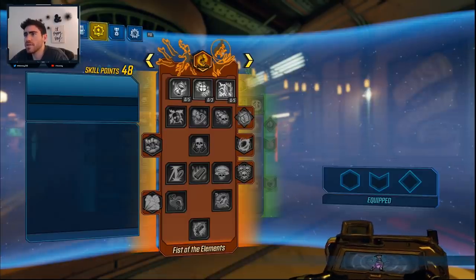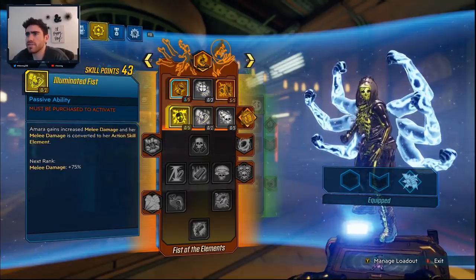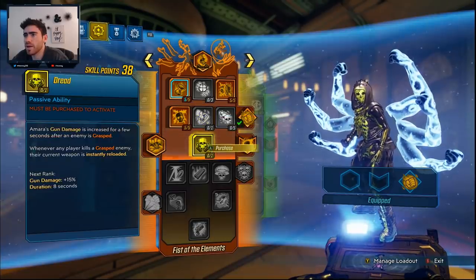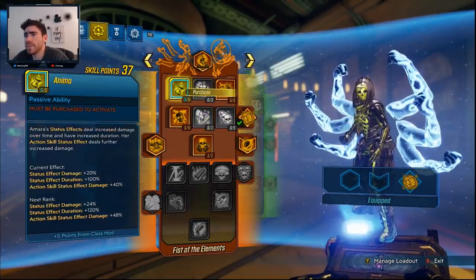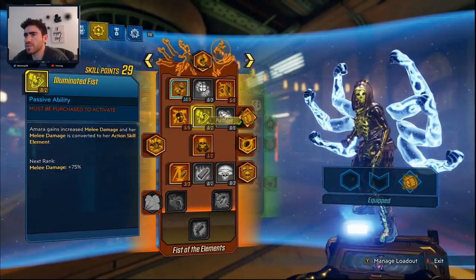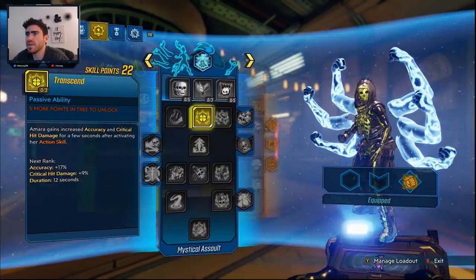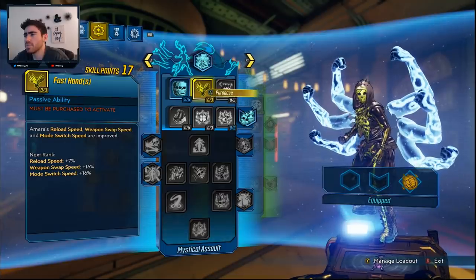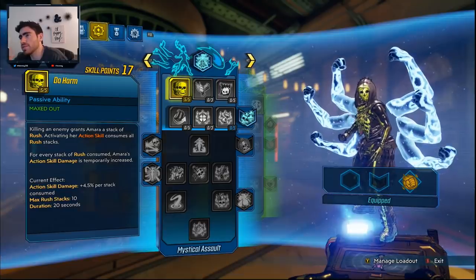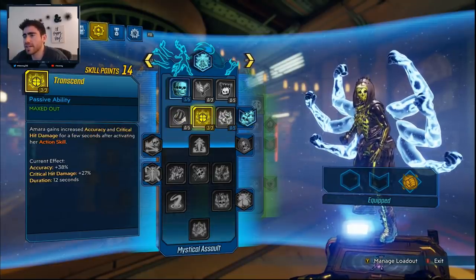The skill tree is very similar to what we'd use for sniper Amara. We're going to rock Infusion and Tempest - this gives us fire damage on our weapon and boosts that fire damage. Dread because we're going to be phase-locking enemies. You could go more into Anima which is nice. Ricochet is really helpful. We're not grabbing Deep Well because we aren't using an elemental weapon, so I'll put that point into Steady Hands. Sustainment from Phase Grasp. Definitely grab Do Harm - Do Harm works really well with the damage our linked enemies take.